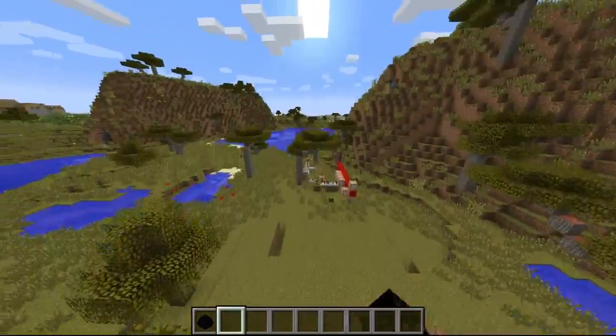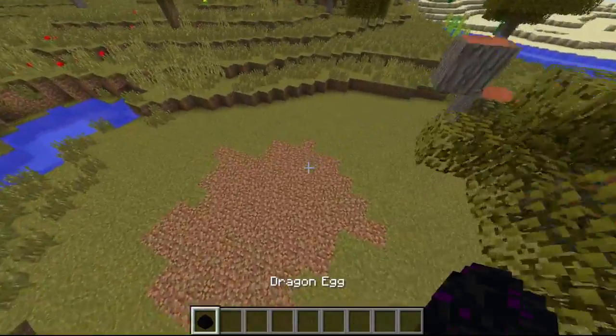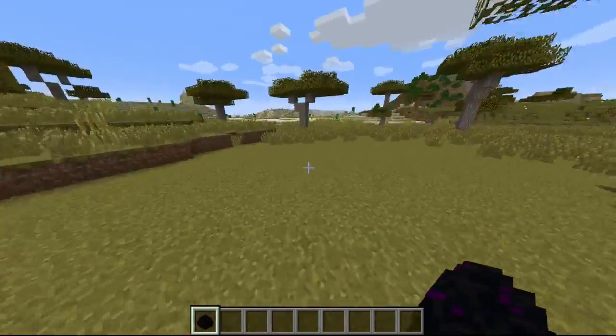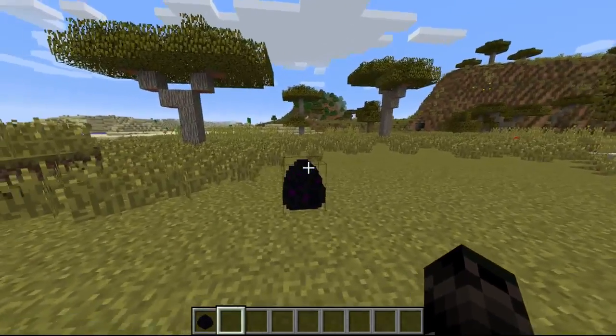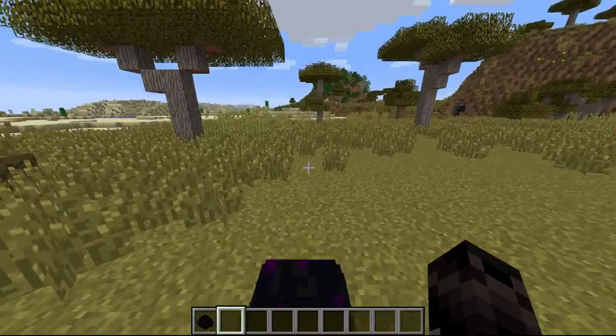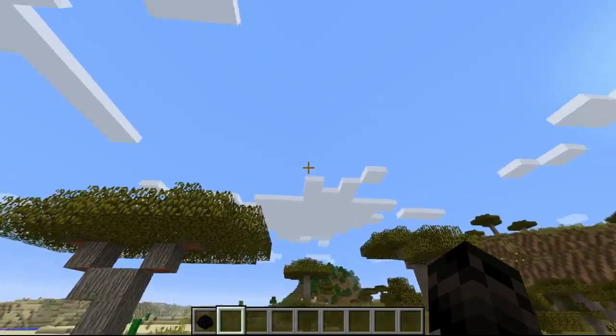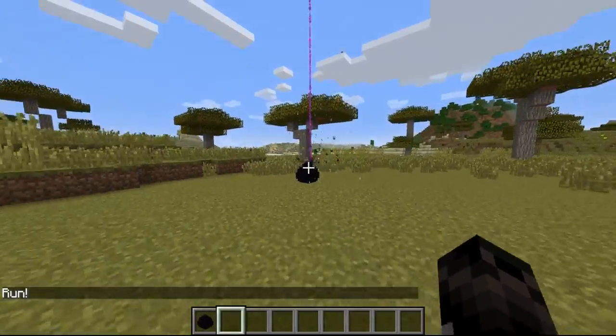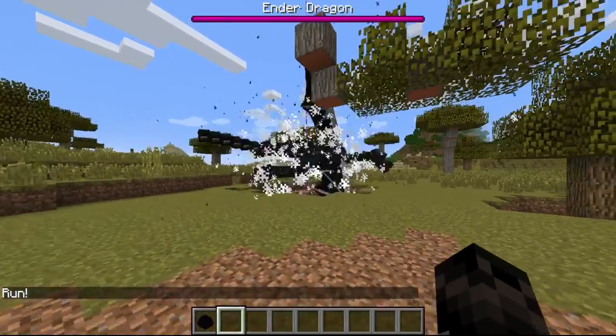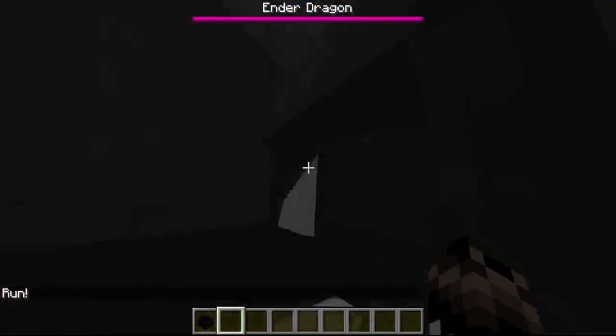I turned mob griefing off so it wouldn't destroy anything. You can place an ender egg anywhere in the world. What you have to do is stand on top of it and look straight up. It'll say run in chat, and you'll see particles, and when you run there's all these fancy particles and it blows up. The egg's gone and the ender dragon spawns.